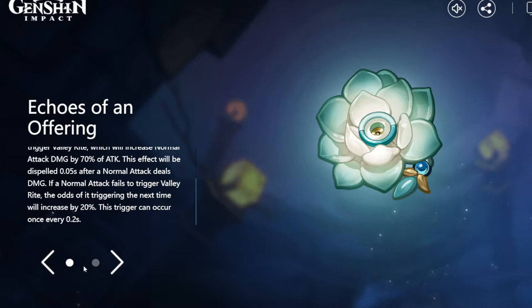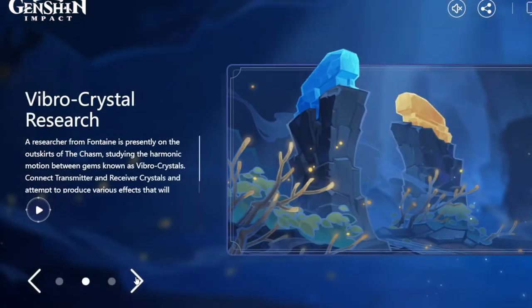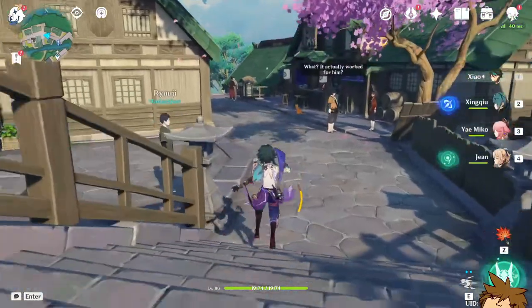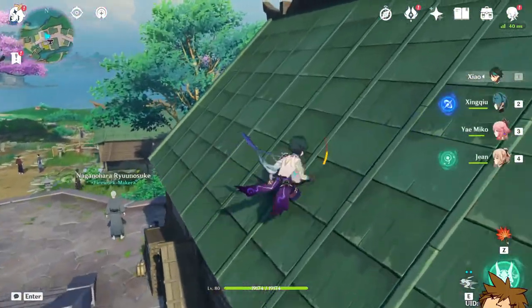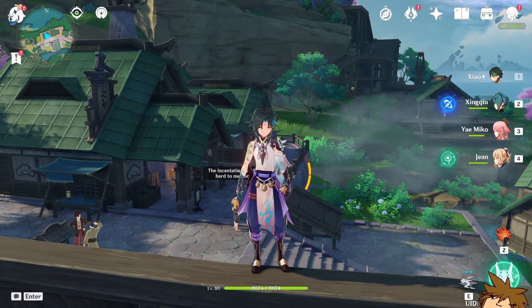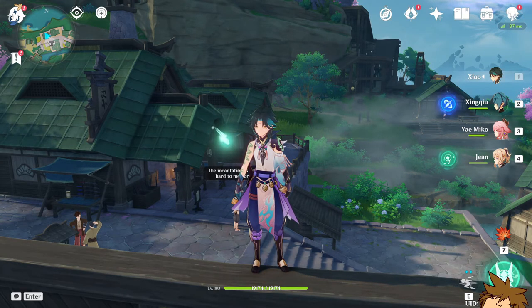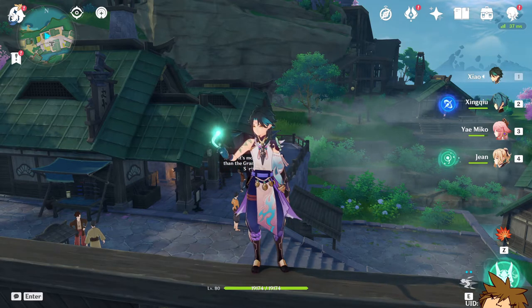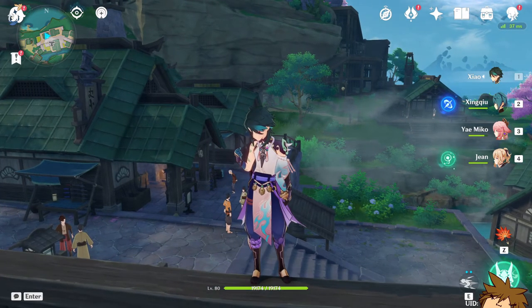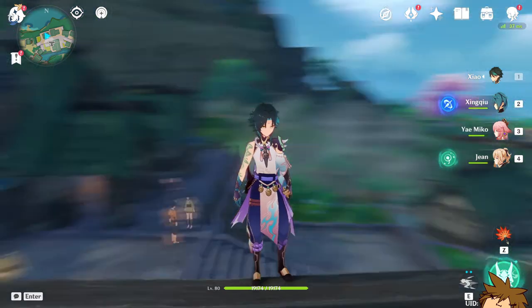We'll need to test out both sets for Ayato, but this video is about Xiao and his Vermilion Hereafter — it's going to be a great artifact set for him. You still have about a 10-day window before Ayato's banner and patch 2.6 come out, so don't be afraid to keep spending resin in current domains. However, if you want a head start, save about five fragile resin for the new domain. In the two weeks before that, you can also save your transient resin if you really want to go all out and get Xiao's artifact set as soon as possible.